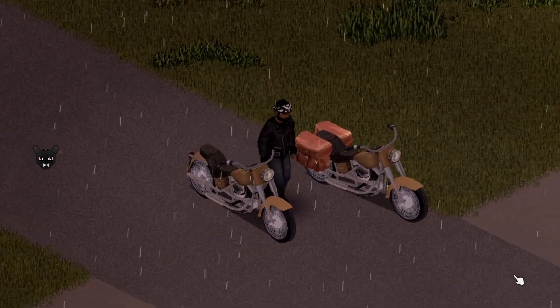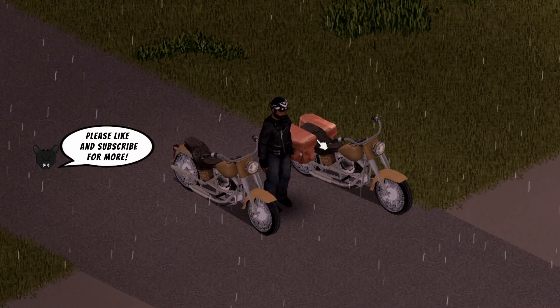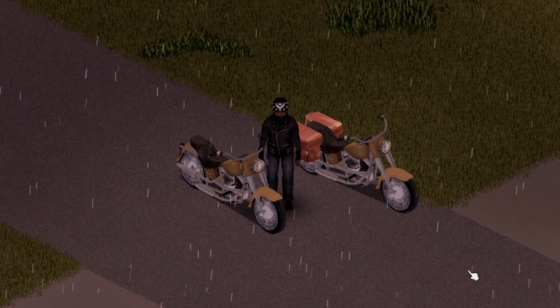First motorcycle up is called the Camel. There are two varieties — one has storage and the other does not. Storage on the first one is 30, no storage on the second. They both feature headlights.